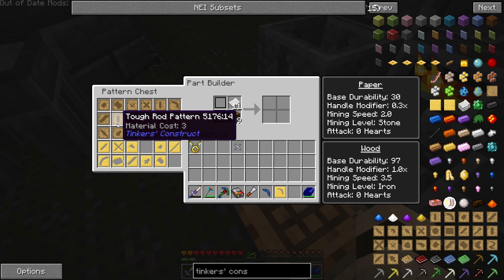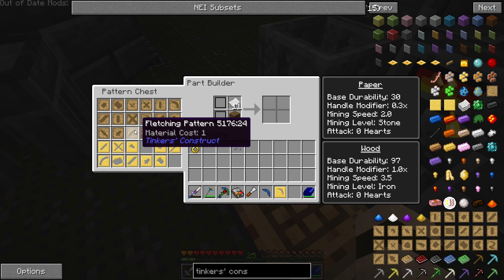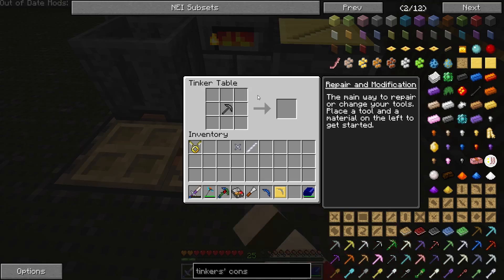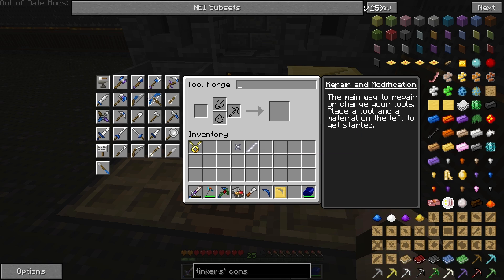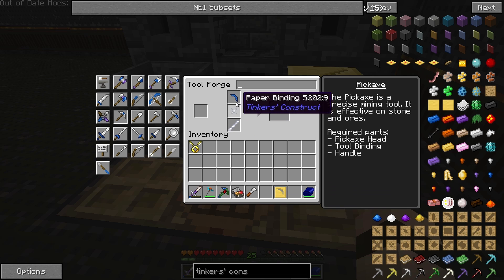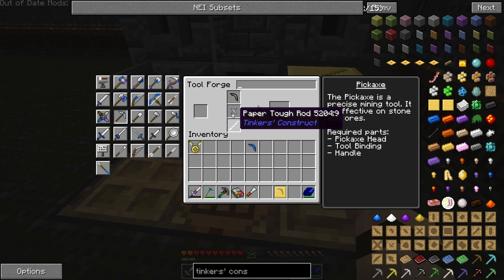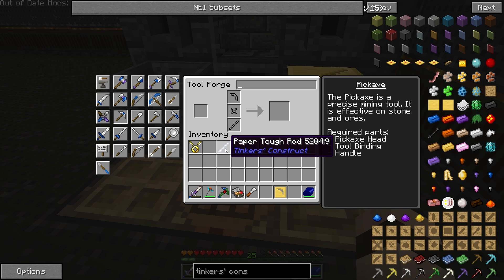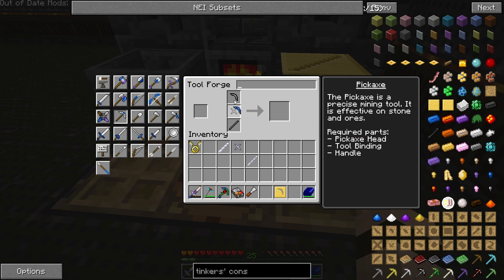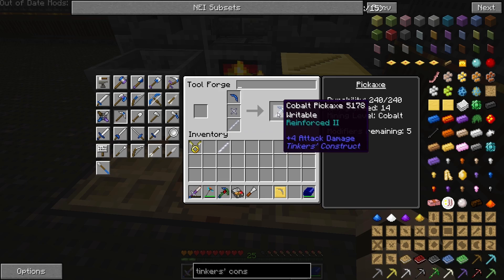Actually, I'm going to make a paper one because I forgot I was going to put flux on this pickaxe. So I don't need to worry about modifiers for extra durability since I'm just going to be making it out of Charge It instead of using the durability on it. I need just a tool rod — that tough rod was a waste of paper because I can't smelt that one down. There we go, so there's our pickaxe.